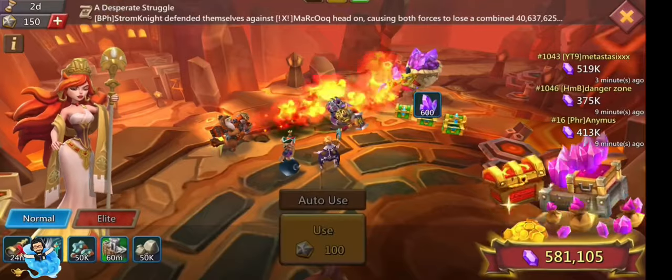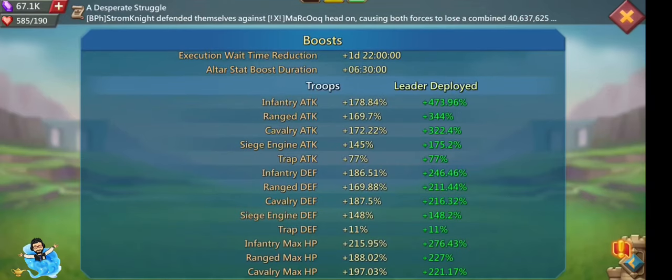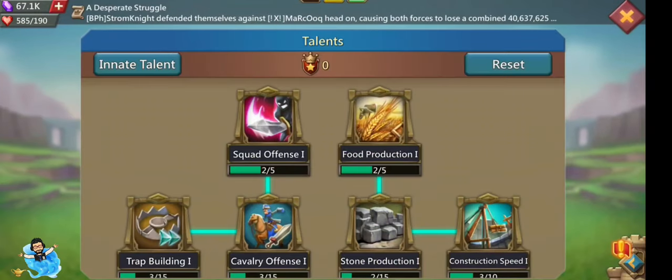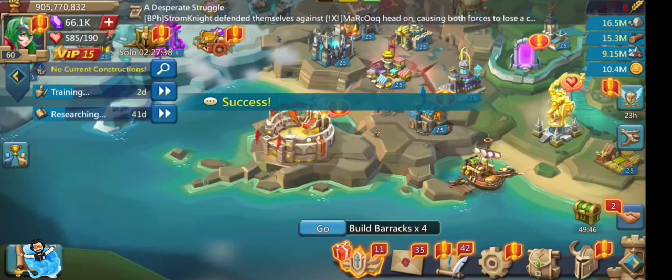This is the gear I waited a long time to upgrade. It gives infantry attack 30%, cavalry attack 25%, army max HP 15%, and travel speed 35%.